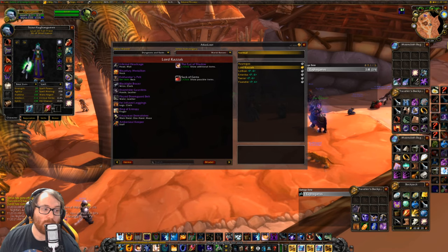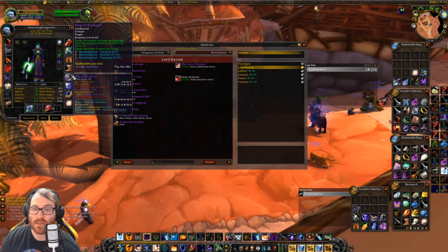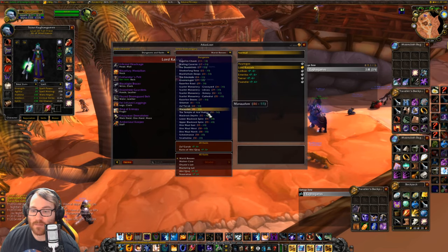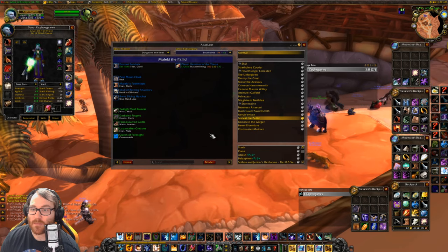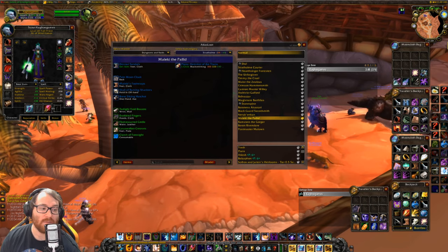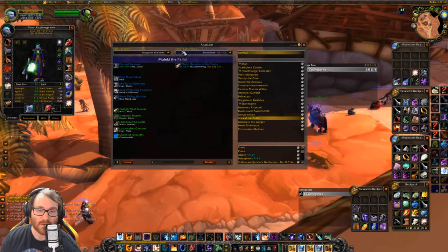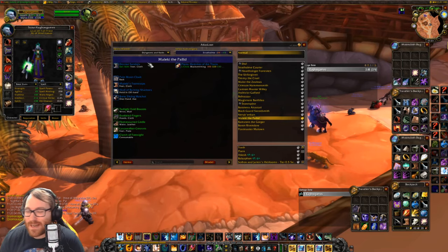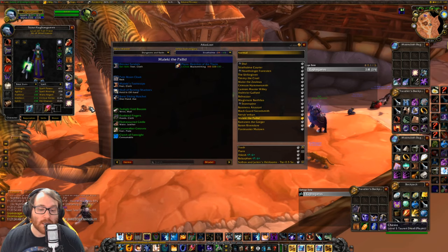Next we have boots. The best boots to get right off the bat are Malachi's Foot Wraps, giving 27 Shadow Spell Power. You'll use these for a very long time — I'm still using mine. They drop from Stratholme off of Malachi the Placid, and they're a pretty fair drop. It took me like three or four tries. You do have the option of Omnicast Boots, but I wouldn't really recommend them — there are just better options available as a Warlock or Shadow Priest.